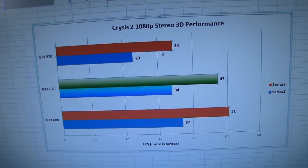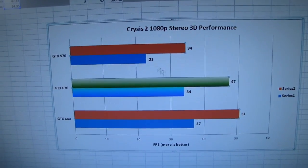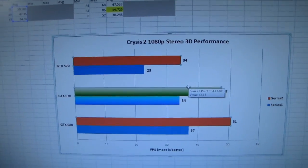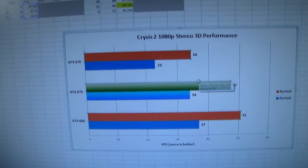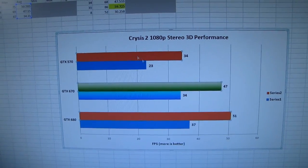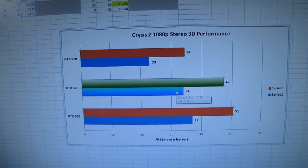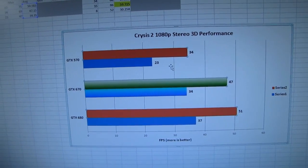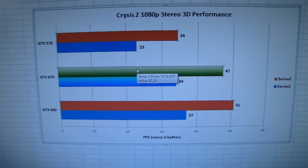This is min FPS and this is max FPS. You can see the min FPS — that's where you're really going to see the big difference between the 670 and the 570, because this is about a 50% improvement in minimum frames per second, which translates to a very tangibly better experience when you're playing in 3D.